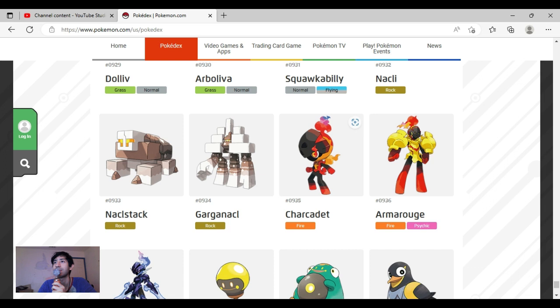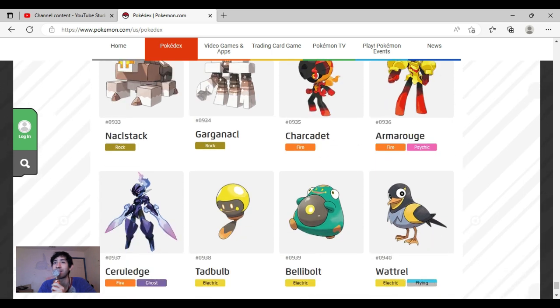Charcadet is really cute. I really like the fire design here — they did really good with that, and the flames on top too. Everything is nicely done. Armarouge is really cool. I used to like the other one better but now I really like Armarouge a lot more. The colors and shapes are really nice.